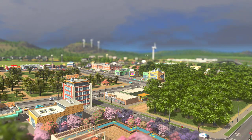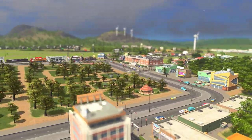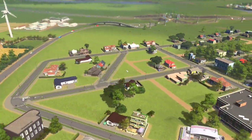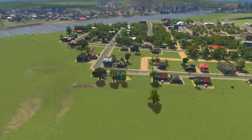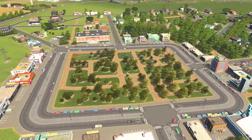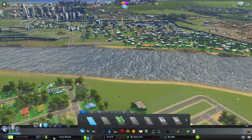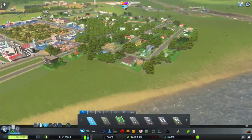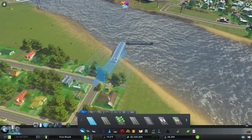Hi guys, welcome back to episode 25 of our vanilla Cities: Skylines let's play. Last episode we built our new part of town over here, which is looking relatively nice now. I haven't done any work off camera and there's still a lot more tree placement to do, but we'll do that at some point. Today I wanted to do a little bit more of a residential drive, because we really need to start pushing on to these higher milestones — we've been sat around 50,000 for quite a few episodes now.